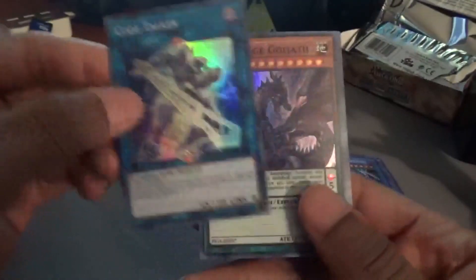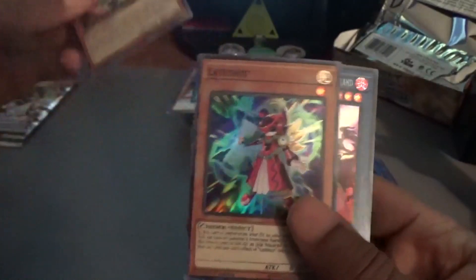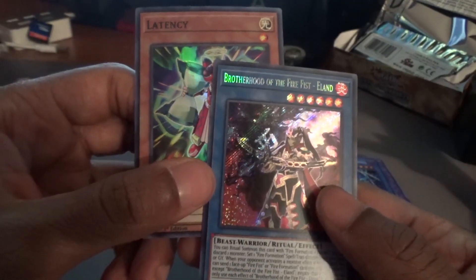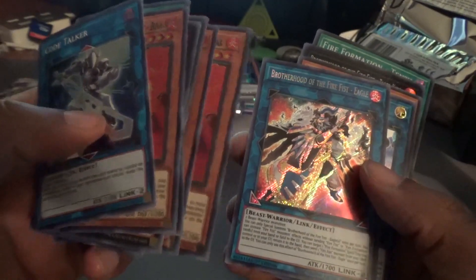Code Talker — we have enough, but since he has two effect monsters we might put him in the binder. Amorphage Goliath, an insect card, Latency, and Brotherhood of the Fire Fist Eland — a ritual card, interesting. Latency goes in the big pile. That pretty much finishes up our pulls. We might add some cards to the main or side deck. We needed the Tensus — got those. We also wanted to check on Eagle.